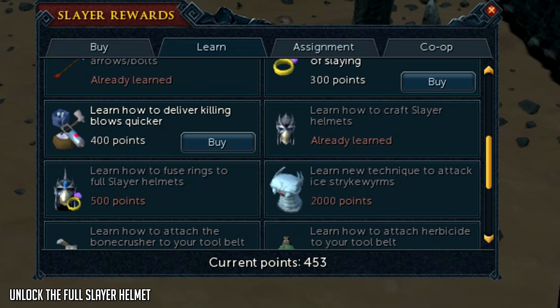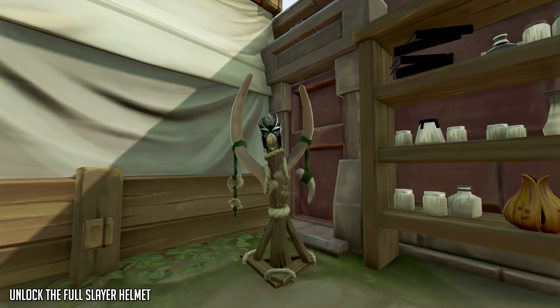Not only does the Slayer helmet protect you from certain Slayer creatures like Banshees or Aberrant Specters, it also gives you a 12.5% boost in damage and accuracy against all Slayer creatures on task. When upgraded, it gets even better, but that will cost you more Slayer points. You can also put it on a Slayer helmet stand in Anachronia once you have the Dinosaur Tooth drop and the level 3 Slayer Lodge, though that's something I would consider a high-level goal, not mid-level.